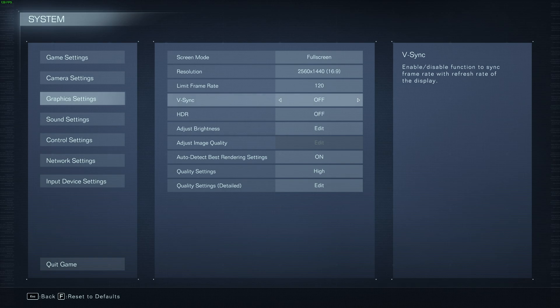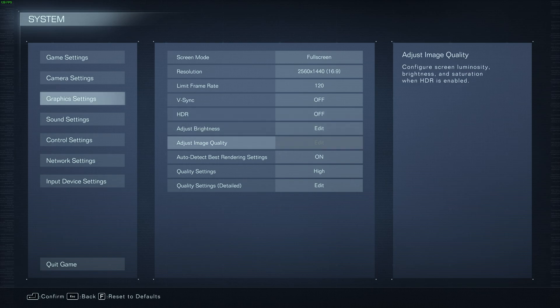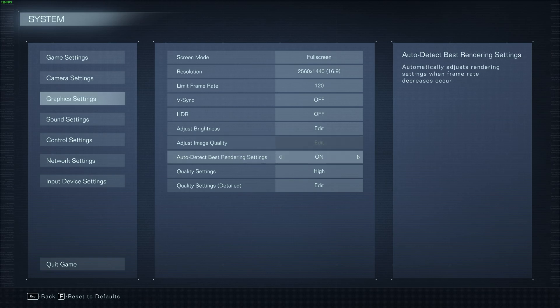As for V-Sync, we should definitely turn this off, unless you're getting screen tearing where the top and bottom half of your monitor don't match up. HDR we've already been through — it should have a very minimal to no performance impact, but it could make the game look a heck of a lot better if you have an HDR-compatible display with good color output. Adjust brightness and image quality are both your preference, though image quality is only applicable when you have HDR enabled. Auto-detect best rendering settings should be turned off, as we'll set our graphics options manually to keep the best performance, so things aren't shifting quality while we're playing, resulting in frame stuttering and other common issues.